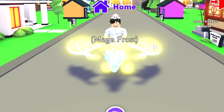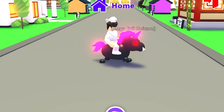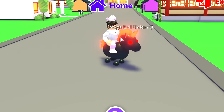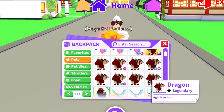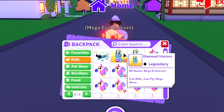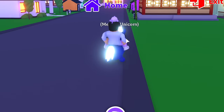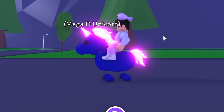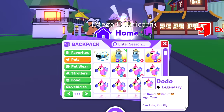We have the mega frost fury, the mega frost dragon — these pets are just getting more and more rare. Then we have the mega evil unicorn, which is pretty awesome. I don't really like the evil unicorns but the mega one doesn't look too bad — three colors isn't bad. We have some dragons, the mega dragon, then the mega dodo, and then the mega diamond unicorn — one of the rarest pets ever. You need 16 diamond unicorns and they're really hard to get.